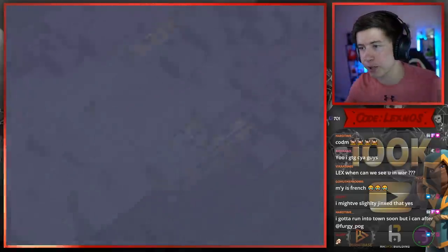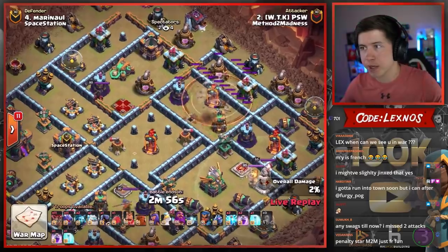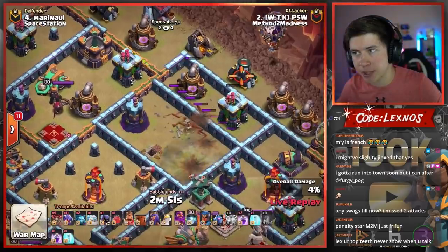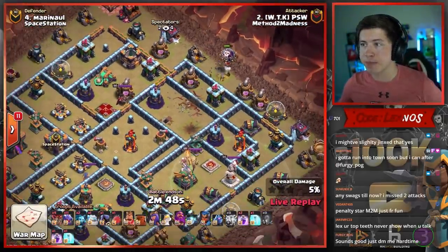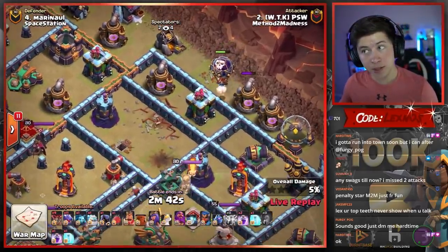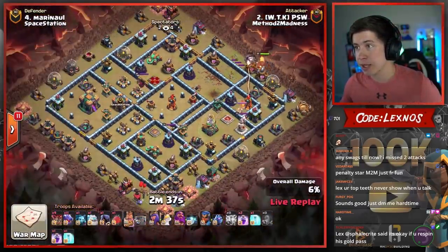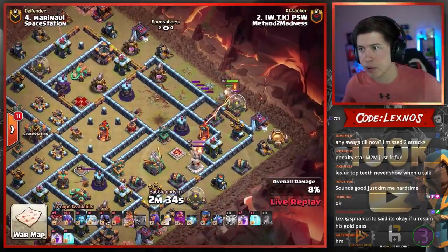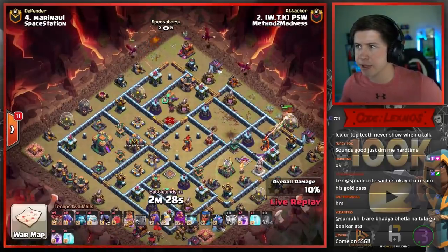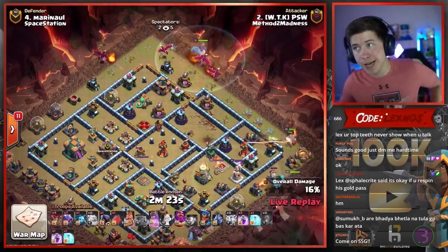PSW is in on Marnal's base, coming in with a little Dragon action. Early Lightning spells and Earthquake for the Inferno Tower, Bomb Tower, and Archer Tower on the top right side of the base. The Archer Tower has one HP — he's going to sneak in some Loons to finish it off and make a little funnel. The Sweeper doesn't like that. Down goes the Archer Tower. He sends the King in toward the Multi, but we don't have a Wall Breaker, so he won't be able to get the Multi. First Dragon is in up at 11. Rest of the Dragons come in from the 1 o'clock side. Warden on air with the Owl to support.